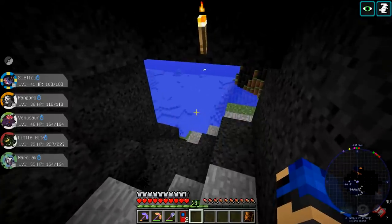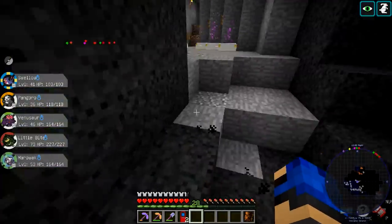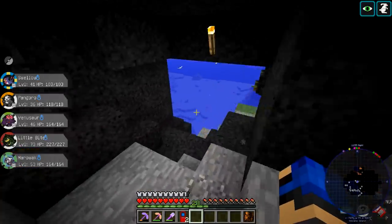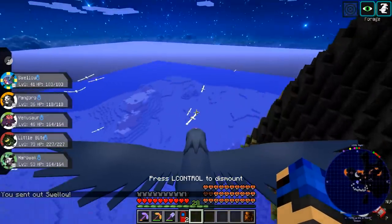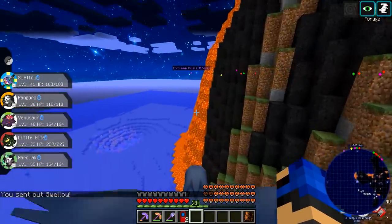Do you have the things yet? I need blaze powder - I have that at my house. What is Melmetal's best nature? Adamant. I don't have an Adamant synchronizer - maybe I'll get that first and then go for Melmetal. I don't have an Adamant Ditto either.